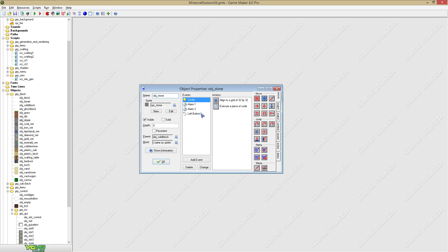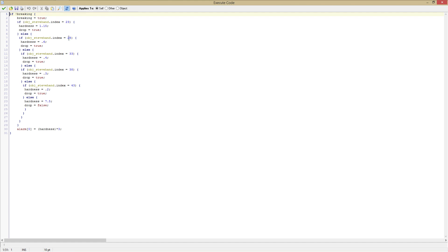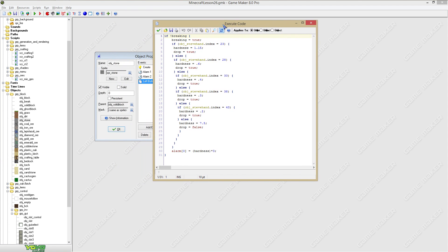What I also did was, after we created tools, we are going to manipulate the hardness of every block. So this is the number of the wooden pickaxe, and stone, iron, diamond and gold. It will improve the mining speed. Here you can see that the hardness is 77 and a half, but when you have a wooden pickaxe, that time is already like six to seven times faster.